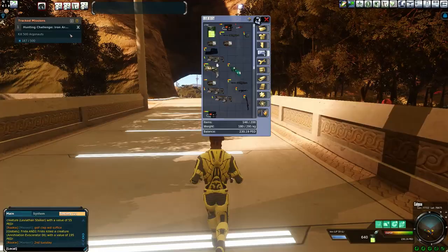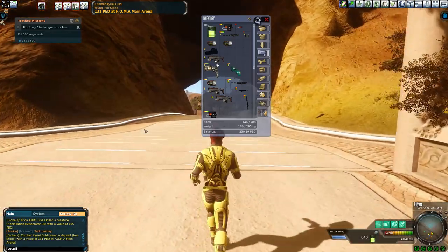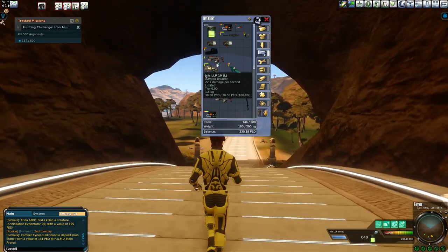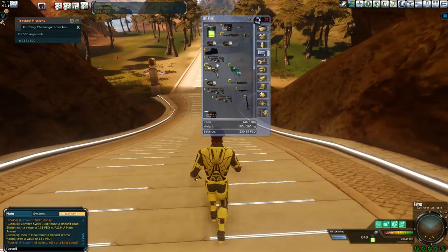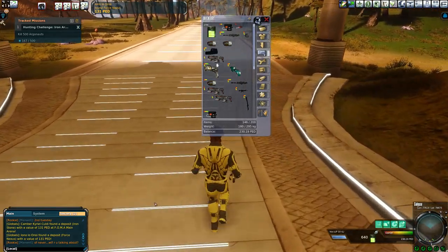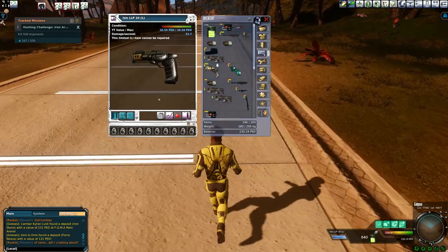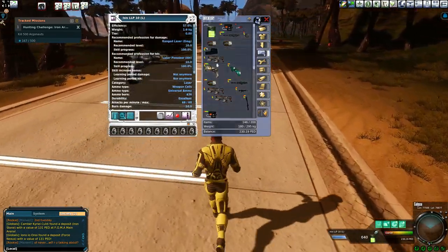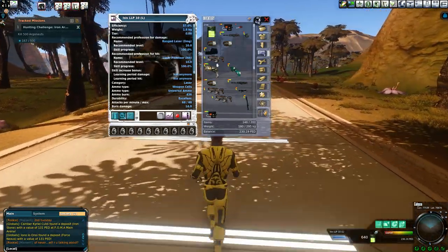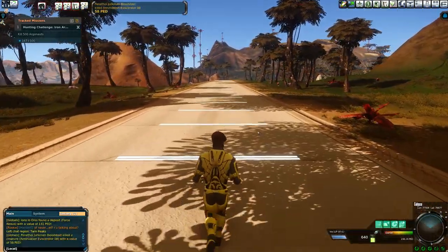What we're going to be doing today is hunting some argonauts. I've got to make 500 argonaut kills to get my iron mission challenge completed. I'm going out with a lower DPS, lower level weapon — just hunting and getting some skills. Normally I'm a laser rifle user, but today we're switching to a pistol that still does laser damage, which helps bump up my ranged weapon damage skill.